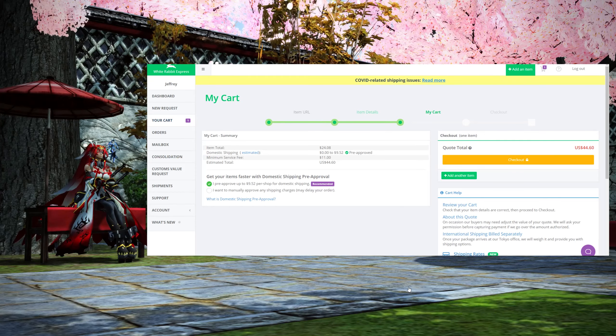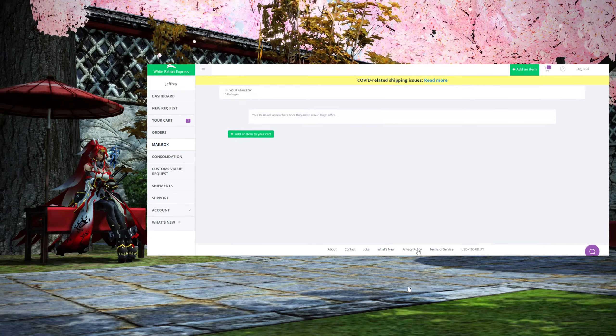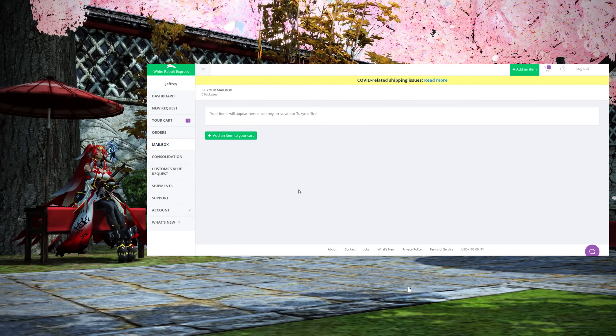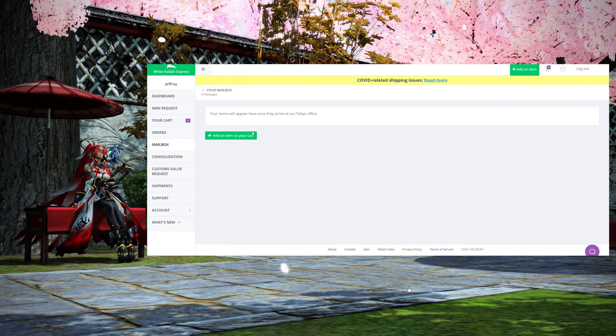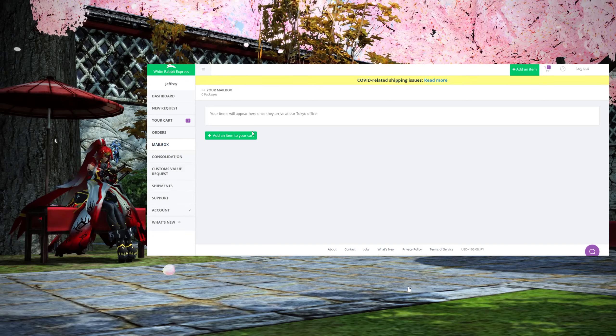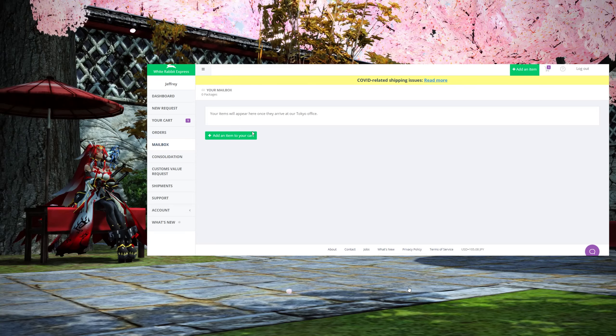Once they purchase the item, it'll be shipped to the White Rabbit warehouse and they'll contact you — usually via email — with the item's shipping costs. In White Rabbit, it'll show up in your mailbox. You'll come in and check it out and pay that fee. Don't worry, they're not double charging you — shipping large boxes out of the country is actually pretty expensive. International expedited shipping just costs that much. They'll hold it for 60 days, so just pay when you can. Give them your address and they offer expedited shipping, so you'll usually see the item in three to five days, circumstances depending.